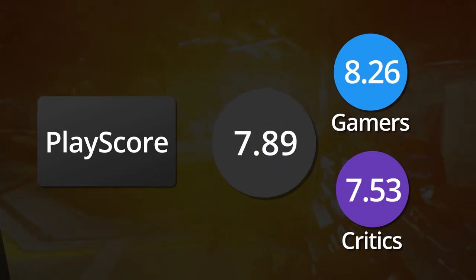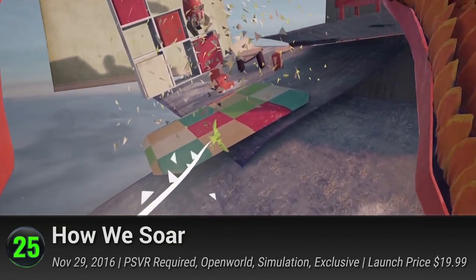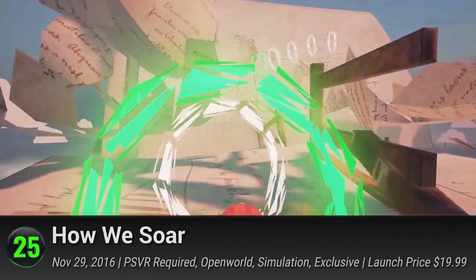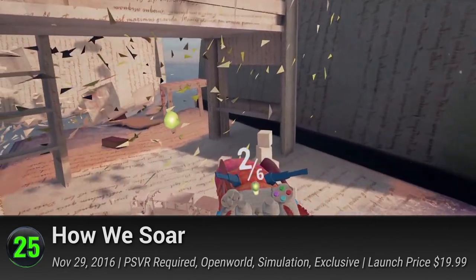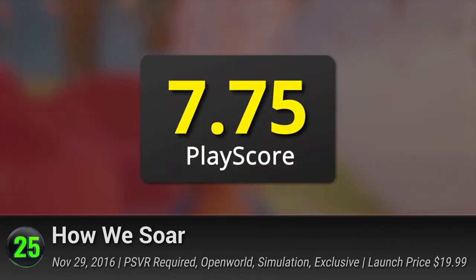Number 25: How We Soar. Take it to the skies in this first PlayStation VR entry on our list. Take control of a giant and beautiful phoenix as you explore an enchanting paper-crafted fantasy world. Use your PlayStation VR headset to soar to the skies and witness a story told by transforming papers. It has a PlayScore of 7.75.